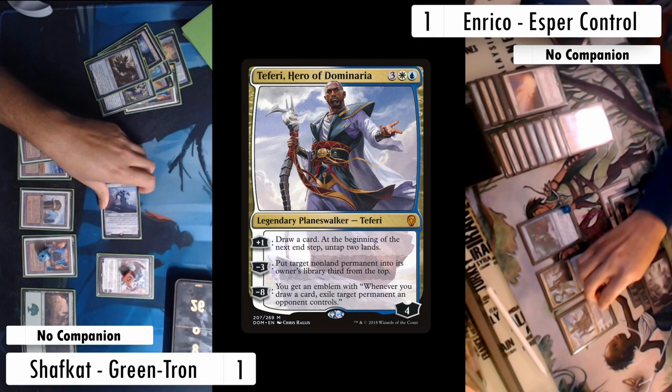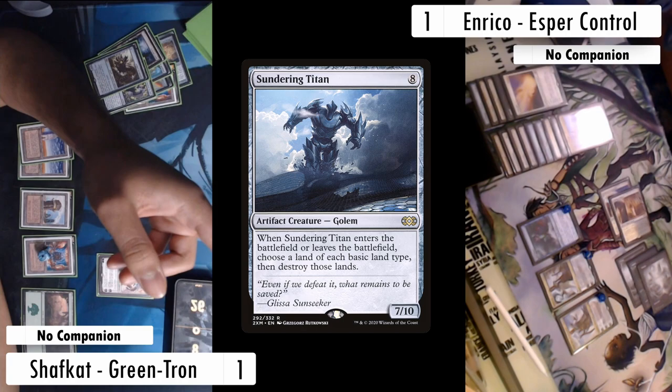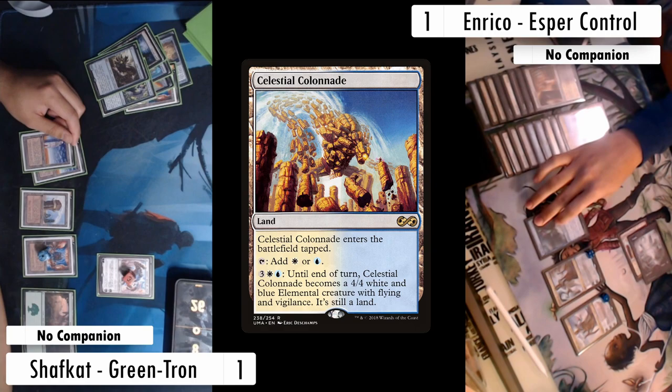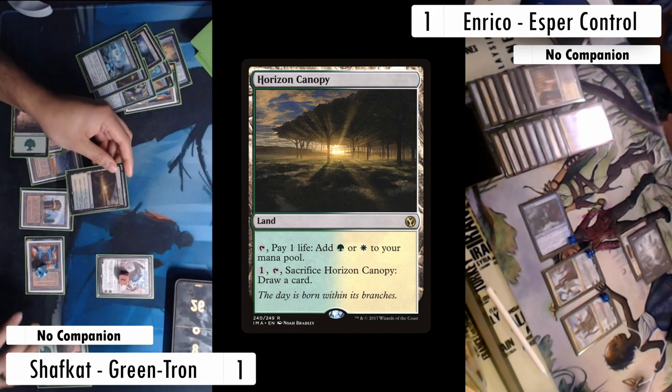Seeing I'm low on resources, Enrico downticks the Teferi 5 and puts my Sundering Titan third from the top, knowing it has a leaves-the-battlefield trigger but seeing they have the advantage — two Planeswalkers and a 2/2 attacker to control my Karn. I destroy three of their lands, leaving the Colonnade and a basic behind. Enrico upticks Teferi and swings at Karn for two. On my turn I find a Sylvan Scrying and cast it, but I don't think Sundering Titan is how I win this game with two active Teferis, so I find a draw land and crack it, finding nothing and passing.